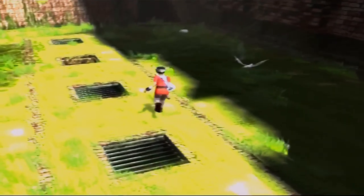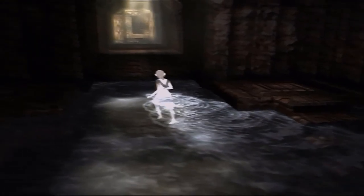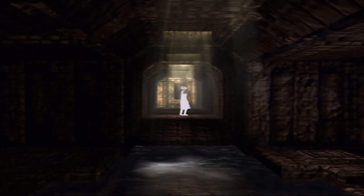Speaking of impossible, something else we need to do — we need to stand over here towards this hole. You know, the very important hole. This is where the AI really glitches out heavily, because sometimes she'll go onto that ledge, stand on the switch, and you won't be able to figure out what to do. Sometimes she'll get stuck in the corner.